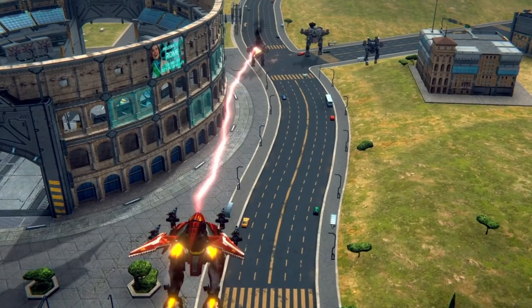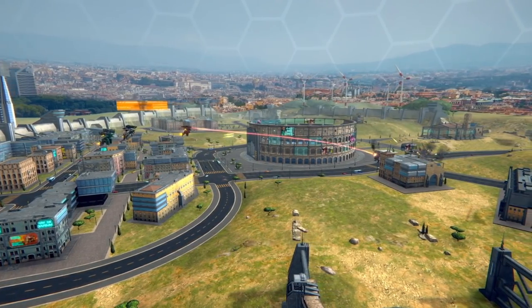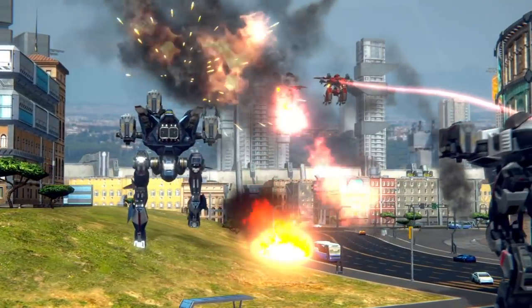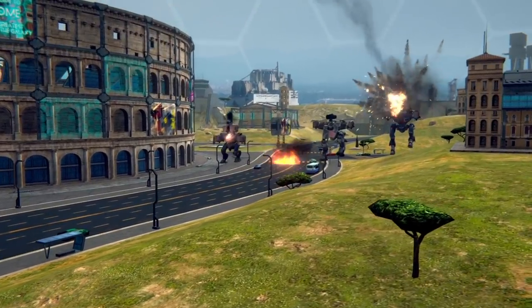Ao Chin has a long-range energy beam. Ao Jun boasts a heavy flamethrower for close combat. And Ao Guan is equipped with Homan missiles for mid-range shootouts. Let's talk more about each one.